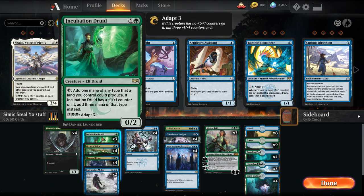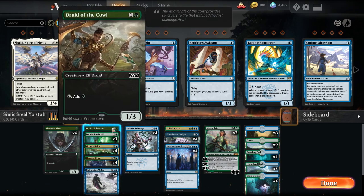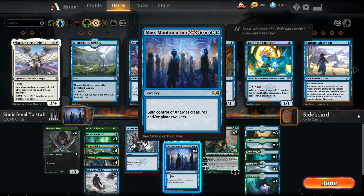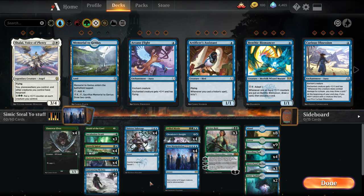He was playing 4 Incubation Druids; I'm just playing 1 Druid of the Cowl in its place, just missing the 1. He was doing a 3-3 split between Entrancing Melody and Mass Manipulation, and I'm going with 2 and 4 just based on what we have. So we're going to take it through a couple spins and see how it goes.